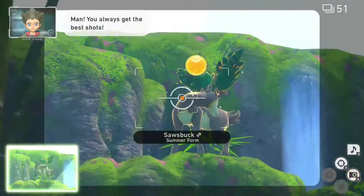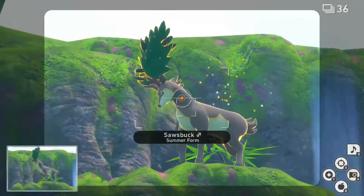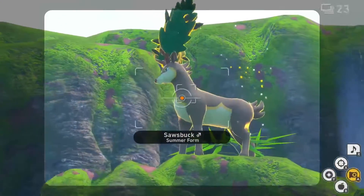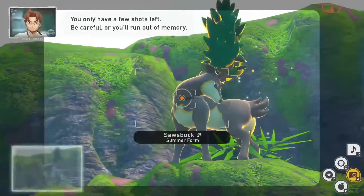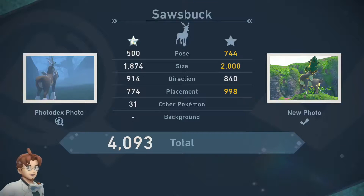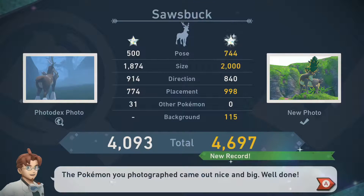For 1 star, go to the forest on level 1 and breeze through until you reach the summer area. Once you are at the summer area, you will see a Sazbuck up the hill ahead. After a few moments, the Sazbuck will climb to the top of the rocks on the left. While the Sazbuck is at the top, hit it with an Illumina Orb and unload your camera while zooming in and centering it in frame for an easy diamond rating.